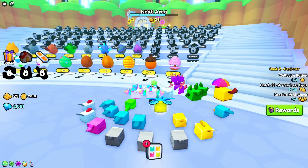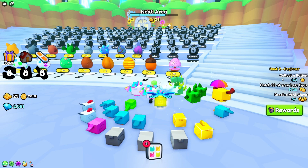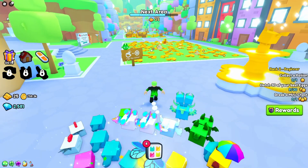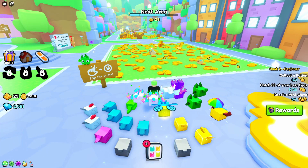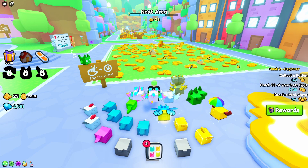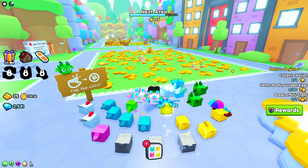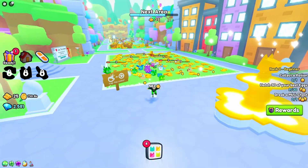On the right side you can see 'Ready: Rank to Beginner.' To rank up you need to complete quests. My first quest is to collect one potion — you get that by breaking stuff for a chance at a gift potion. Another quest says hatch 30 of your best eggs — I've already done nine, so I need 21 more. There's also 'break a mini chest,' or for some it says 'get diamond breakable,' meaning you just need to break diamonds.